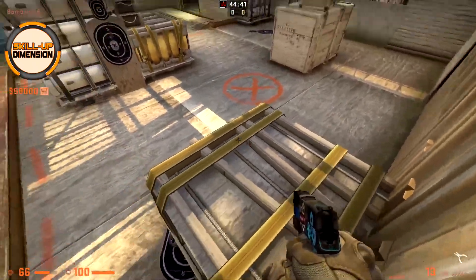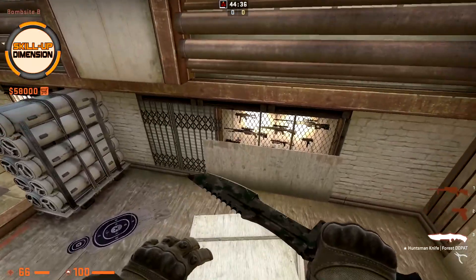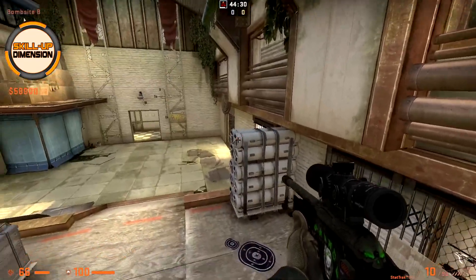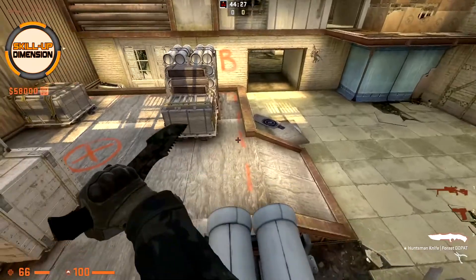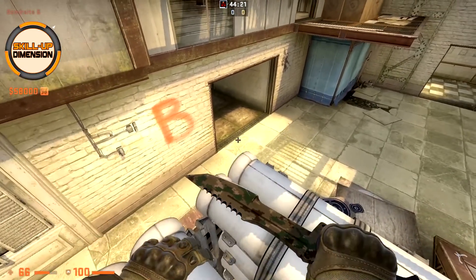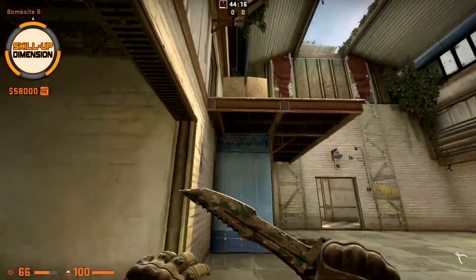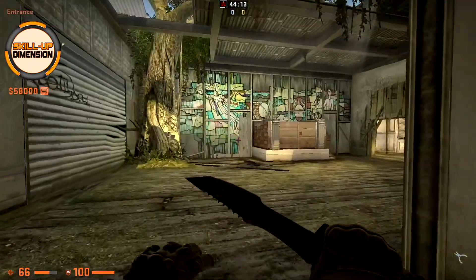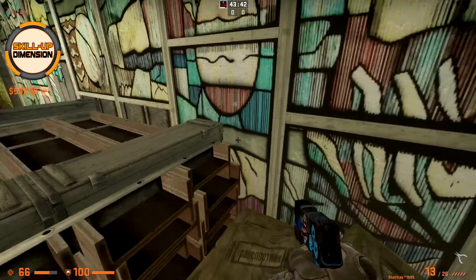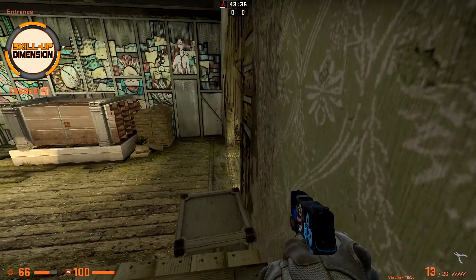On the B side you can jump on all of those boxes — jump on the back box, then from there jump towards this one, jump on top, and boost your teammate towards the toxic at B main. From there you can jump towards this one and back towards the first one. Unfortunately you cannot jump from the first box towards heaven, but you can boost your teammates towards heaven. You can also jump here using those sandbags — jump on them and voila you are at the top. Jump on those boxes here as well to camp and wait for opponents.